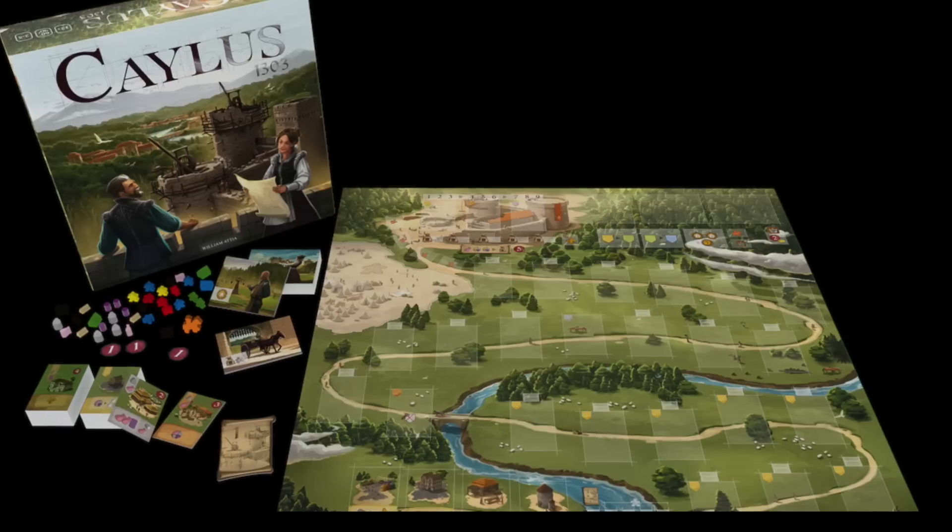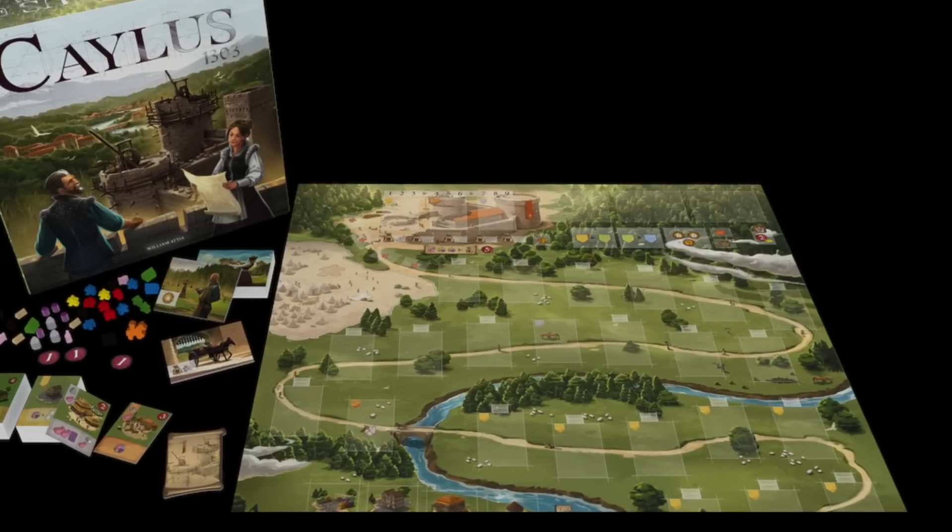Number 3 is Caylus 1303. This is the redone, revised version of Caylus, originally from Ystari Games. I think it's better. It's not as deep, maybe, as the original game, but it has a very streamlined appeal to it. Caylus is probably the game that put worker placement on the map, and added a bit of nastiness to it. It's still pretty fun. Yes, the idea of helping a king build his castle is getting a little tired these days, but this is the OG — or at least a nice revamp of that — and I like it.